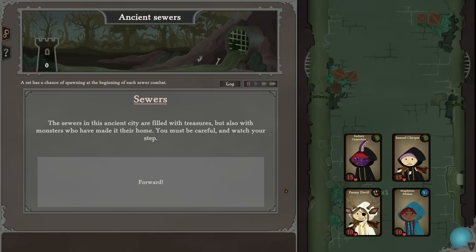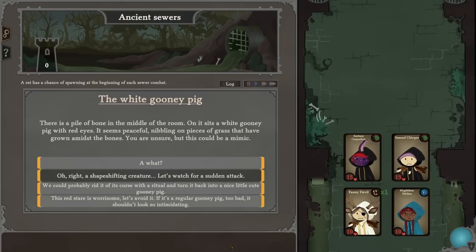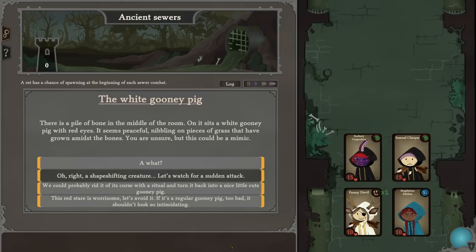Sewers — in this ancient city the sewers are filled with treasures but also with monsters who have made it their home. You must be careful and watch your step. There is a pile of bones in the middle of the room; on it sits a white guinea pig with red eyes, nibbling on pieces of grass grown amidst the bones.